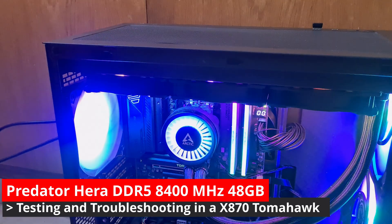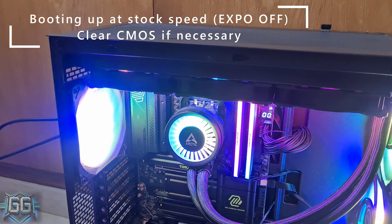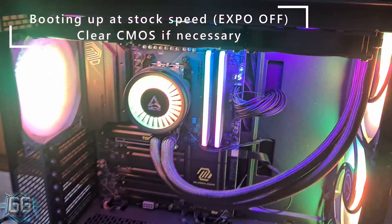We start by booting at stock speed, checking the most basic performance. We must make sure to disable the XMP profile and maybe even clear the CMOS if necessary.